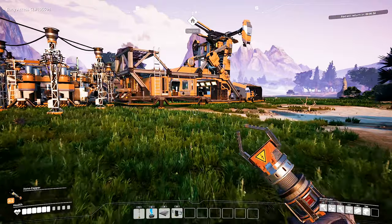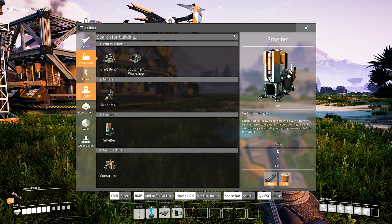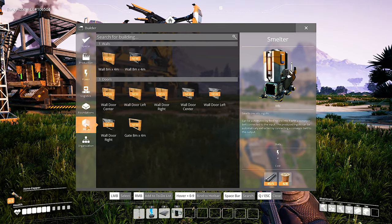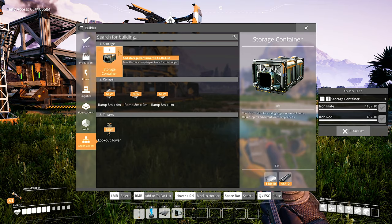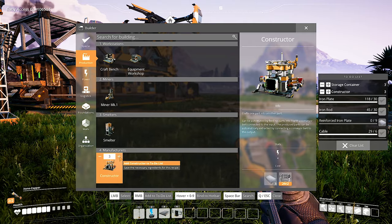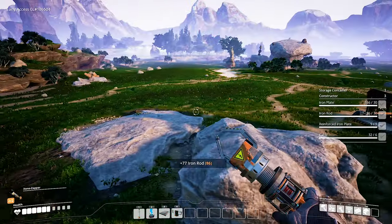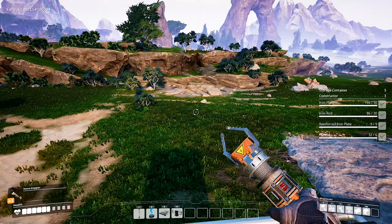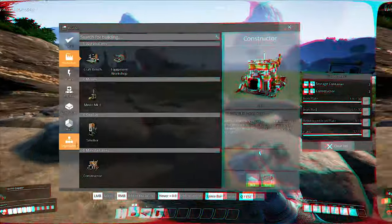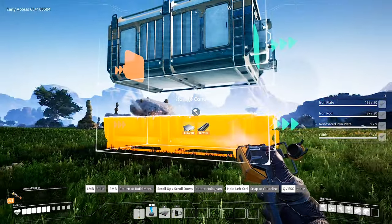Now that we have this out of the way, I want to start building my energy plant. For that I'm going to need a lot of fuel, so I'm going to make a fuel factory. We're going to need three storage containers and three constructors. Now I need to find a place to put my biofuel factory — I think over there is good enough for now. First things first: storage container — I need two of those right here.